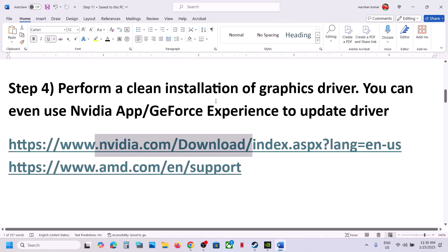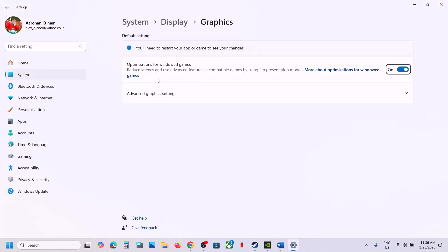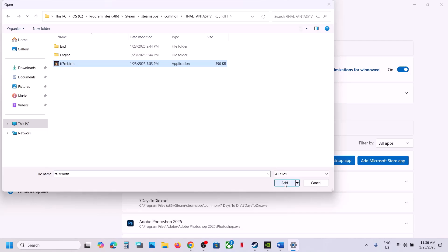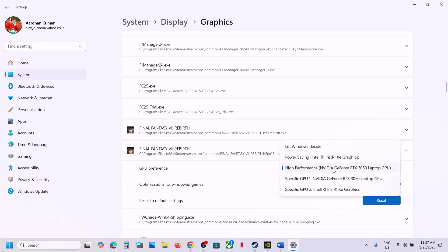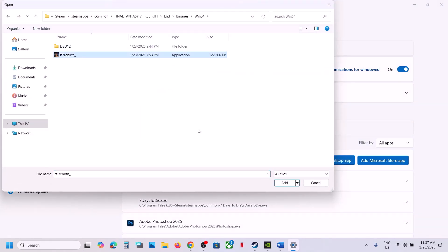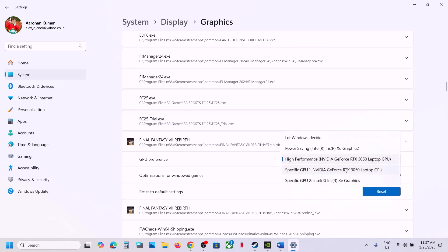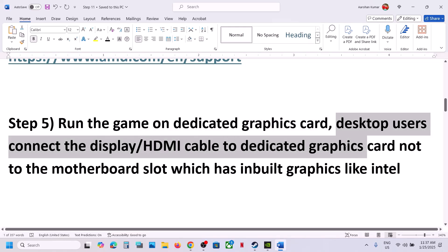The next step is to run the game on the dedicated graphics card. Type 'graphic settings' in the Windows search box, click on Graphic Settings, then click Add Desktop App and navigate to the game installation folder. Select the game exe file, click Add, then scroll down, find the game, and select High Performance. Repeat this for the exe inside the 'End\Binaries\Win64' folder. Desktop users should also make sure the display or HDMI cable is connected to the dedicated graphics card slot, not the motherboard's integrated graphics slot.